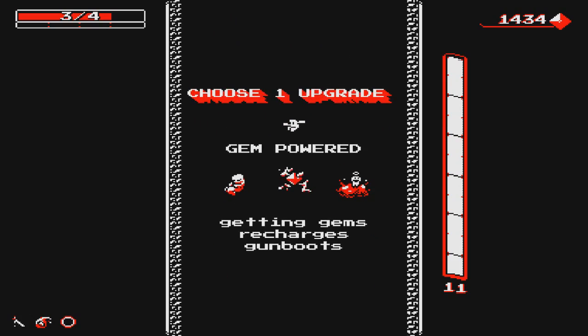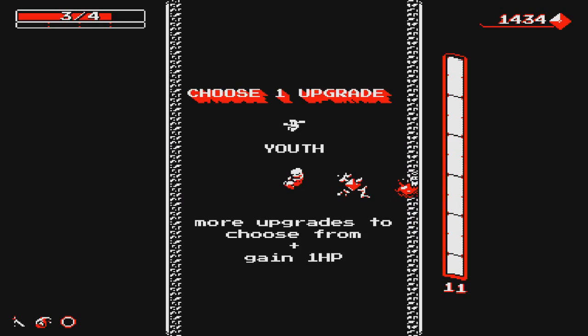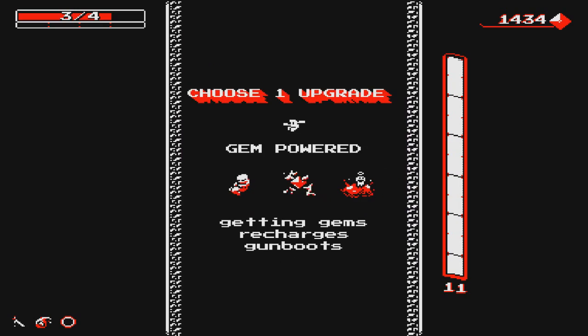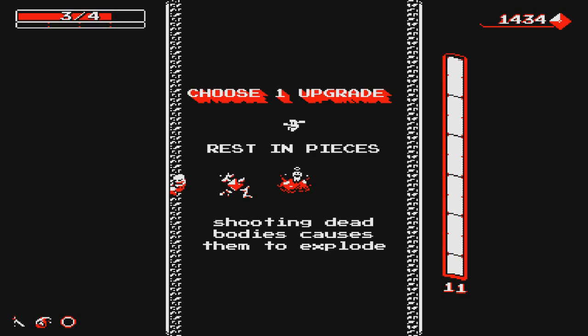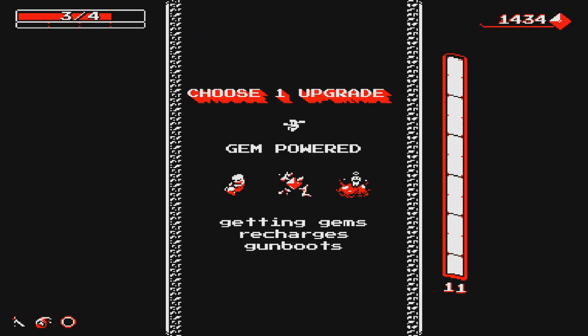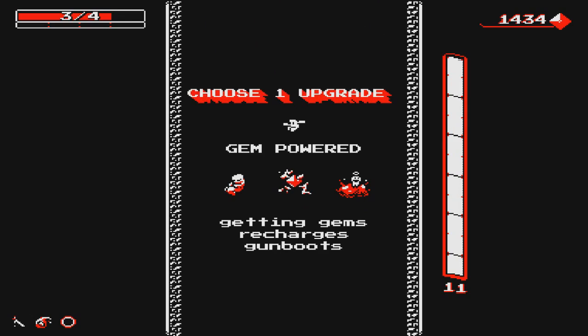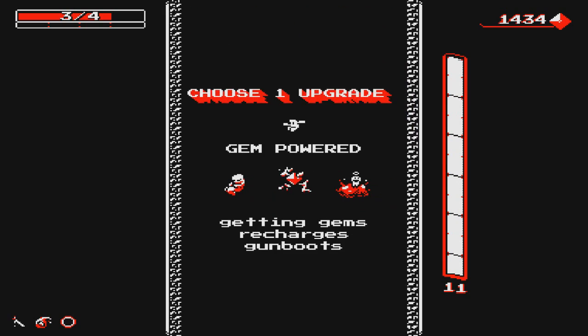It's just so playable and fantastic, and it all feels like such a good, cohesive, well-thought-out package altogether. I can hardly recommend this game enough — it's so good. So we can take Youth for the extra HP, or Gem Powered — getting gems recharges your gunboots — that's really good too. Rest in Peace: shooting dead bodies causes them to explode. Actually three pretty good options here. Gem Powered is probably the one I'd want in case I end up with shotgun or laser again — that way I can still charge while I'm falling. I'm gonna take Gem Powered.